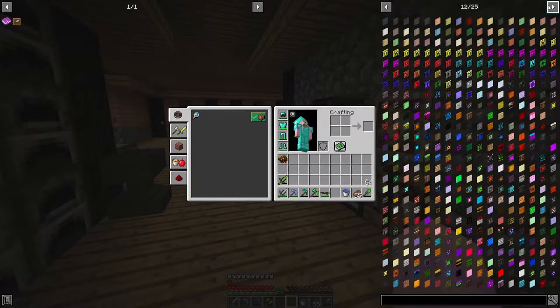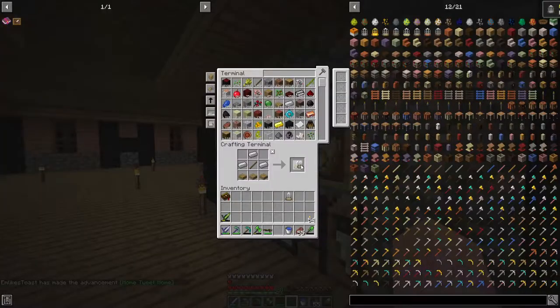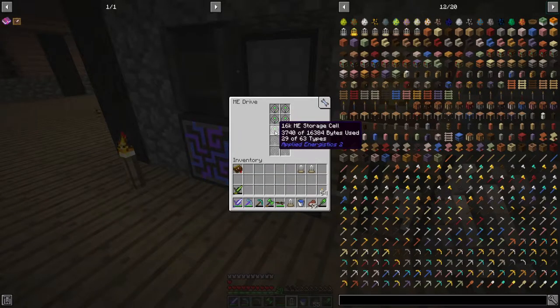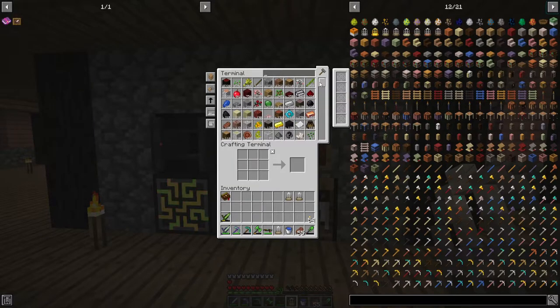Need to actually get to the furniture mods on here. Oh, we need some bird cages, actually — I think that would be quite cool. Iron, gold, and oak. We can do that. Let's just do three. I've expanded my ME system, by the way, guys. I got two more 16 ME storage cells. I've finally put all my food into my ME system.